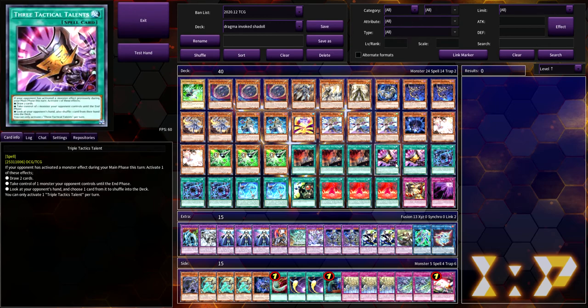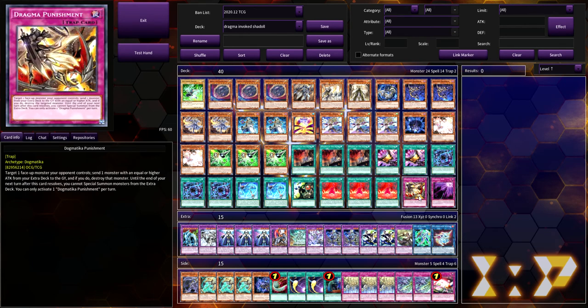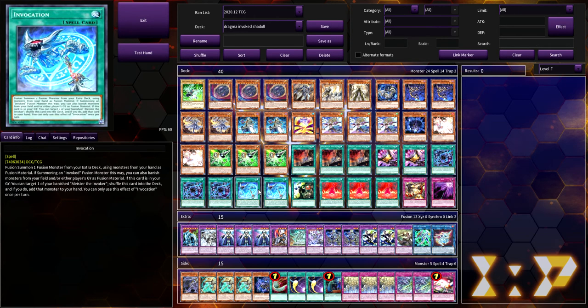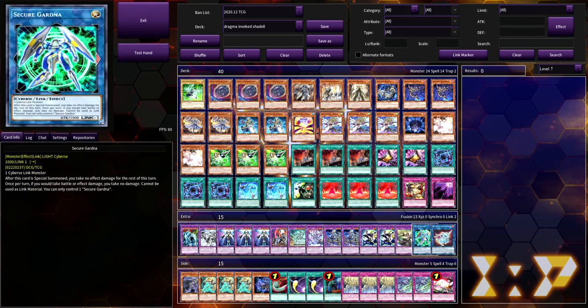For spells, we're playing triple Nadir's Servant and two Triple Tactics Talent — I love this card so much, when it goes off it's just so good. Three Shaddoll Fusion seems really cloggy in this deck; at two it works perfectly. We're playing three Shaddoll Fusion, two Invocation, and one El Shaddoll Fusion, along with three Meltdown, one Punishment, and one Ruck. Shaddoll Fusion really doesn't get used that much — I mostly use it as discard fodder for Macabre or other monster effects. With Invocation, remember you can use it to summon any fusion monster, so you can bring out Construct or Winda that way.